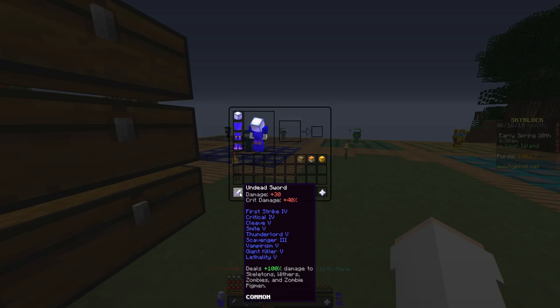Next up is Impaling 3, which increases your damage to Guardians and Squid. Then Luck 5 — this one's good if maybe you don't have Lapis gear yet and you just want to throw it on a random sword. Then Looting 3 — everyone knows what that is, it's a default enchant that just gives you extra drops for mobs. I don't really find it useful because I'm never really collecting mob drops, but if you decide that's good, have at it.